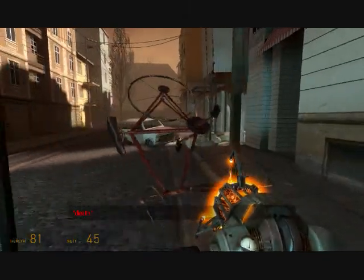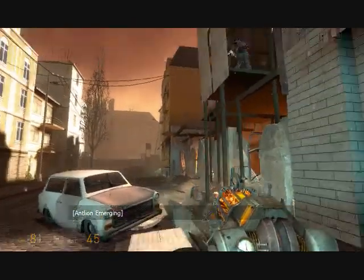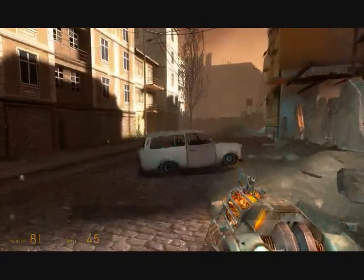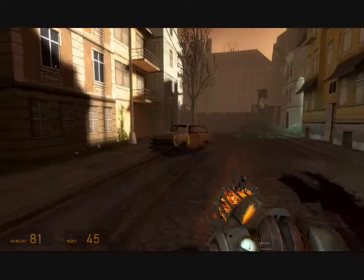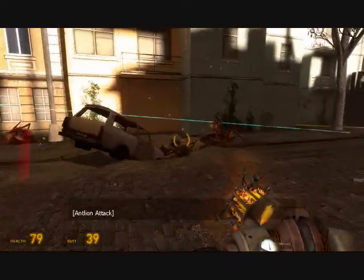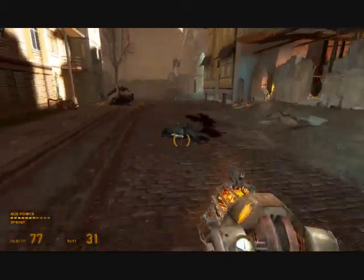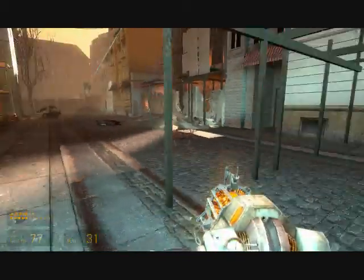Hello, this is Jim to the Slim, and welcome back to my Half-Life 2 Episode 1 video walkthrough. So last time we had a bike, we almost got killed by zombies, and then there was a douche nozzle behind that who would've sniped us. So we helped Alyx snipe him, by pulling off that sheet metal.